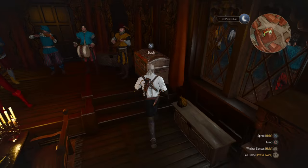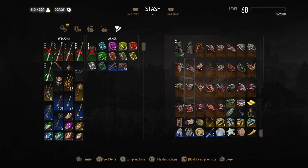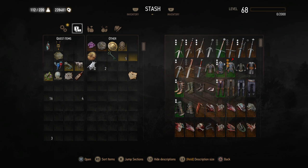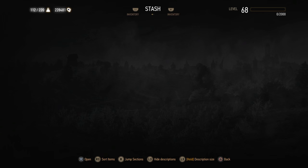Let's see the stash. I wish they would have moved the stash location. They didn't really change anything much. I was hoping you'd be able to separate things better in here. But now you can put food in storage. And you can put books in storage now too. Crafting and alchemy — yep, you can put crafting and alchemy supplies in there too.